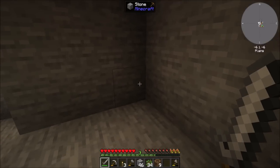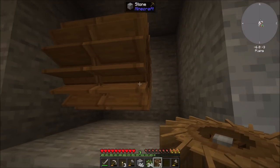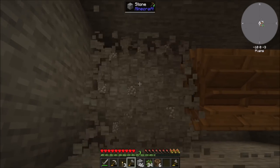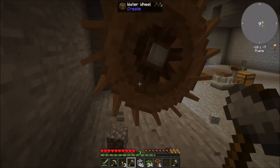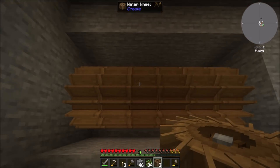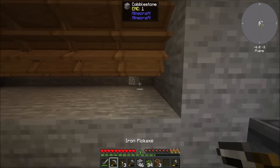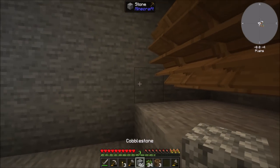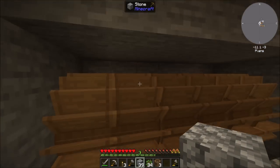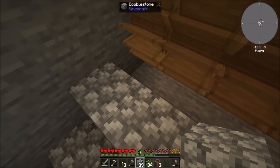So this is a wandering trader spawn area, and I figured, you know what, let's take advantage of it. I've got a few water wheels that I had crafted. Let's go ahead and place some of them down. I don't know if I'll use all nine of them just yet, but we'll get started with this. They should spin downwards. The wandering trader area is actually just the right size for a water wheel, which is kind of funny.